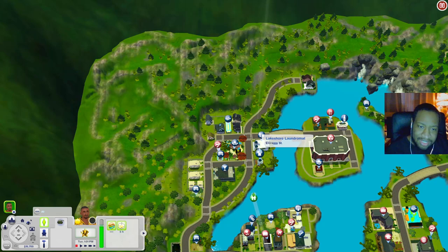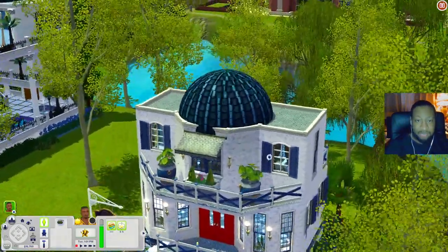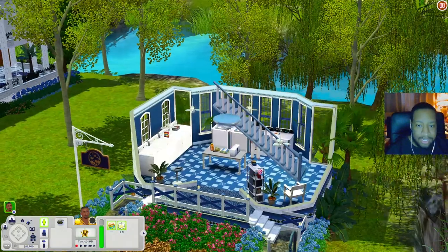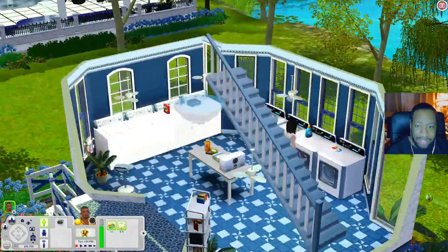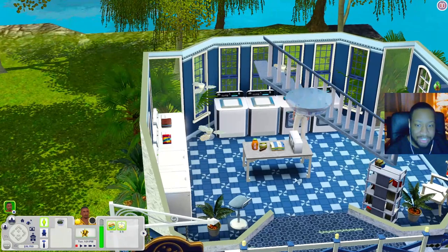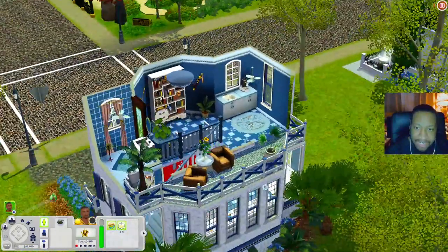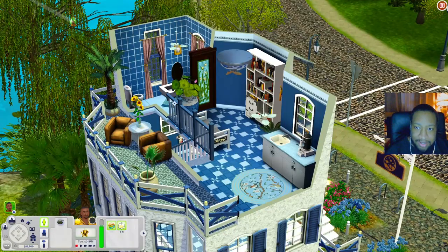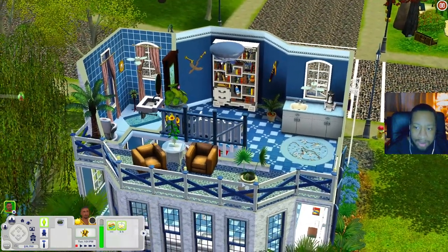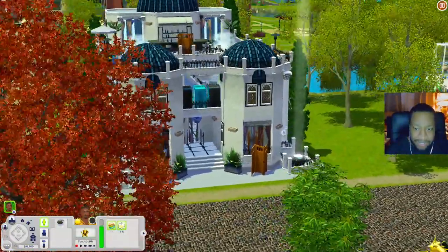Let's check out the Lakeshore Laundromat. I love the color scheme. When you come in you have the washers and dryers, a stereo so you can listen to music while washing clothes, and a bookshelf with a place to sit. Upstairs there's a sink, coffee machine, bookshelf, seating, a bathroom, and a little balcony sitting area. It's such a cute little laundromat.